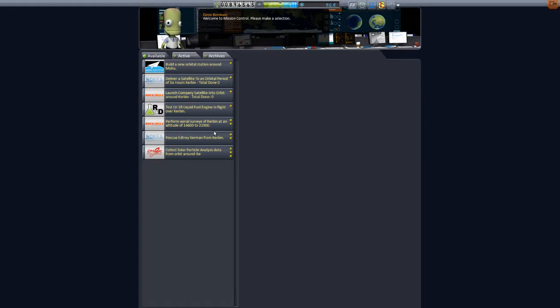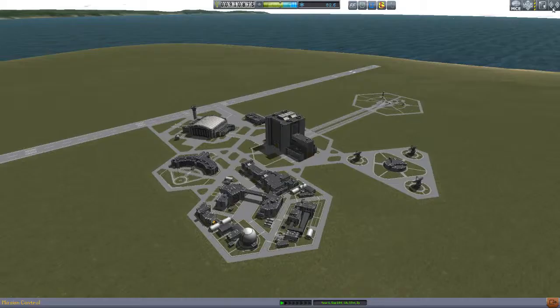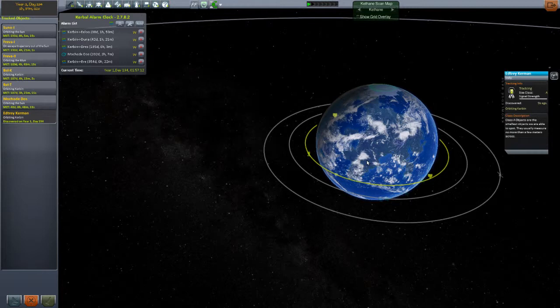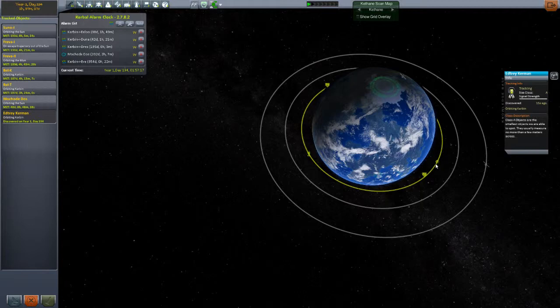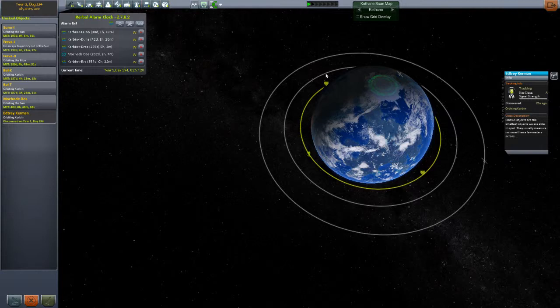In this video we're going to rescue a Kerbal from Kerbin orbit, so I'm going to take the mission real quick. If we go to the tracking station, we should see that Etchri Kerman is now in orbit. It would be a good idea to take a look at what we've got here. He's in a stable orbit, varying between 112 kilometers and 105 kilometers from Kerbin's surface, depending on which side of the apoapsis and periapsis he is.